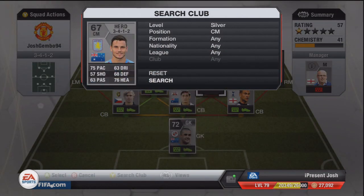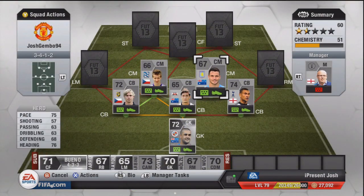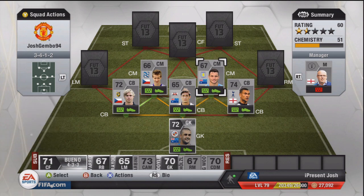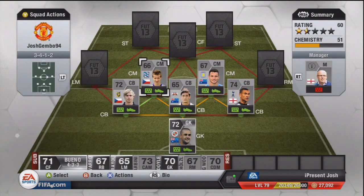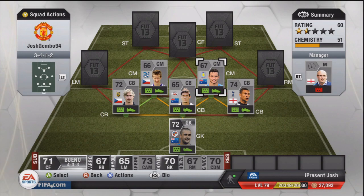The next centre-mid is Chris Heard from Aston Villa. 75 pace, 57 shooting, 63 passing, 63 dribbling, 68 defending, and 76 heading. He's normally a CDM so you've got to convert him up to a CM — costs like a K or so. But honestly, he's actually really worth it; I scored a few in friendlies. 3-star skill moves, 3-star weak foot, 5'8 tall. 400 coins for a CDM out of formation, so it's going to cost about a K total to get him into CM in a 3-4-1-2.